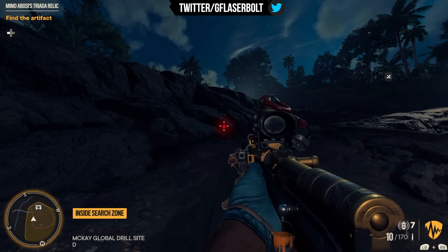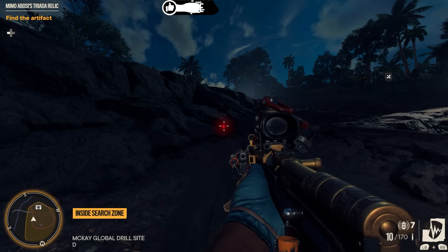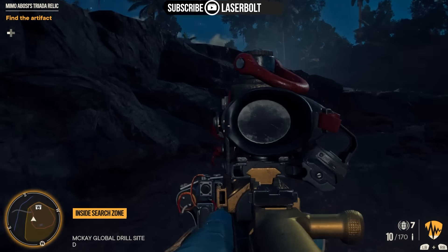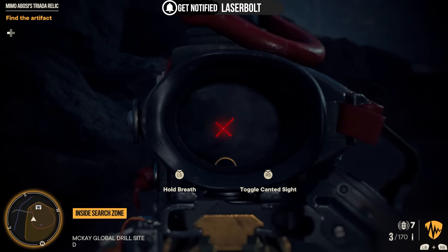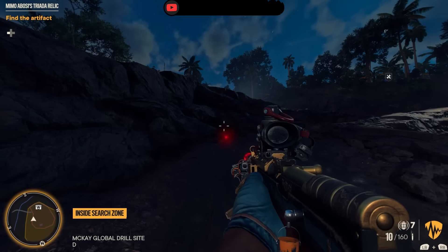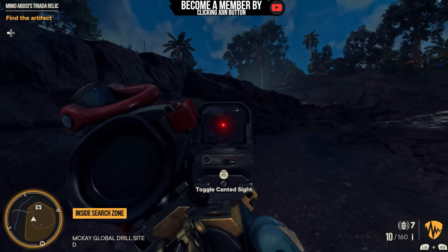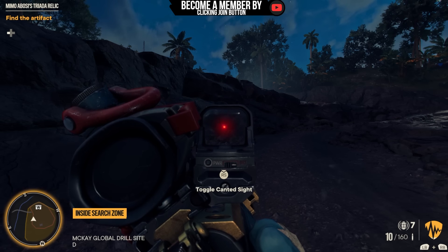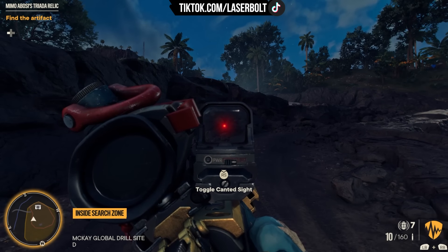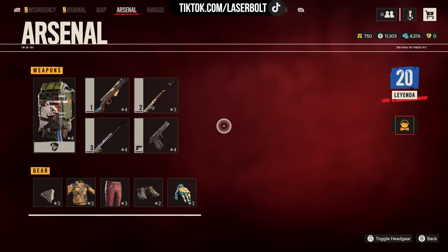Now let's look at the SKS and why it's better. First, it has 10 rounds — double the five rounds of the other snipers — so you can shoot consecutively without reloading as often. You empty the clip, reload, and get back into position. In addition, you can run different scopes: use it in full sniper mode or mount a closer-proximity scope to infiltrate bases at close range.